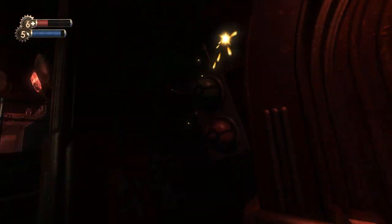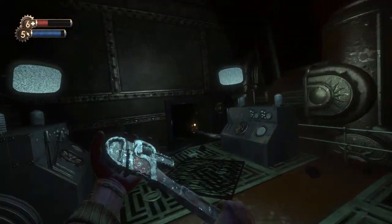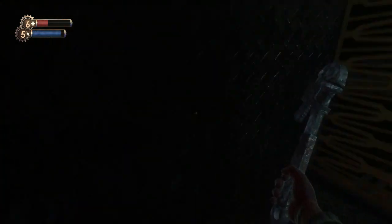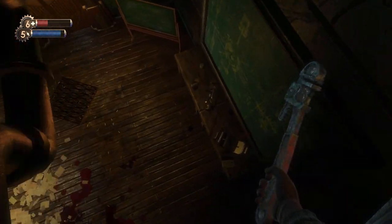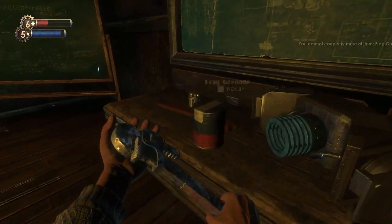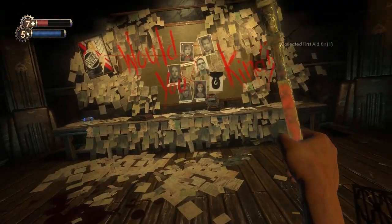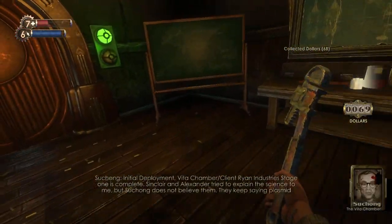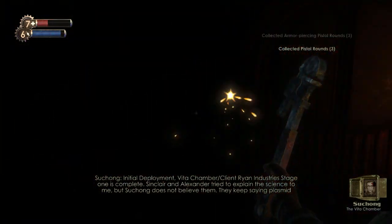Where am I going? This way? Well, it looks like I can go up, so let's go up first. What's this? Place where I can't see where I'm actually going. Do I just fall down? Full on frags. More health. What the heck is this? Would you kindly... There's two things here. Did I get a thing to listen to earlier? Initial deployment. Vita chamber. Applying to Ryan Industries. Stage one. Need you complete.